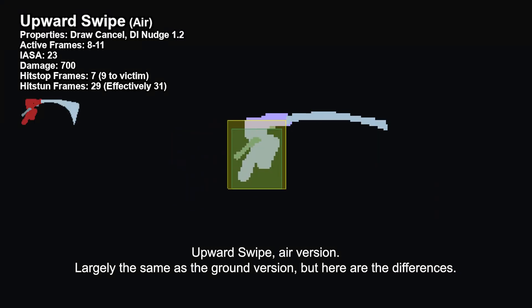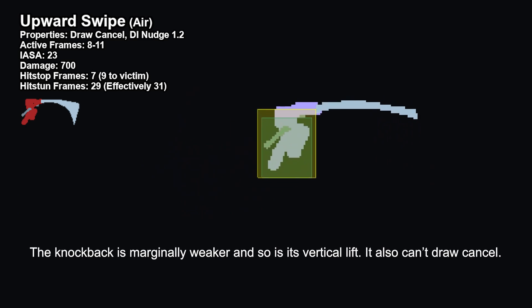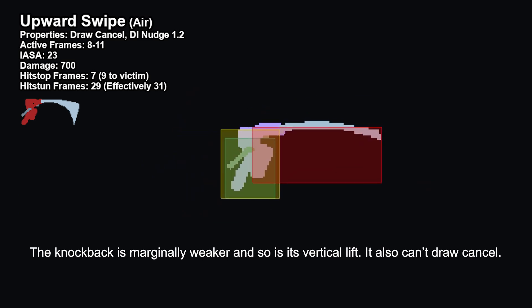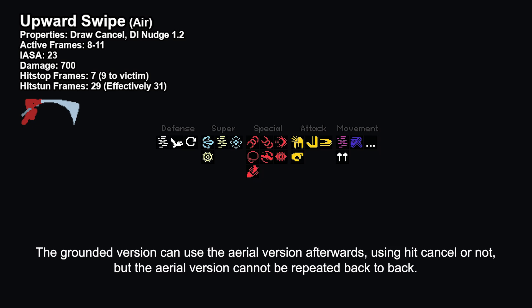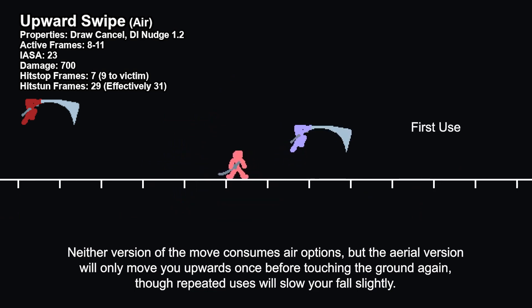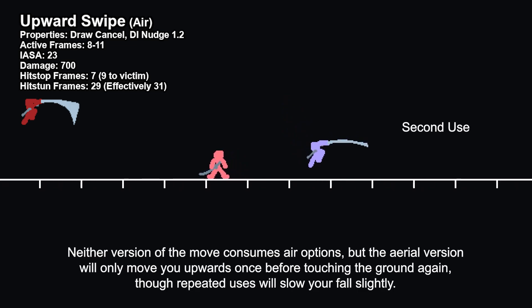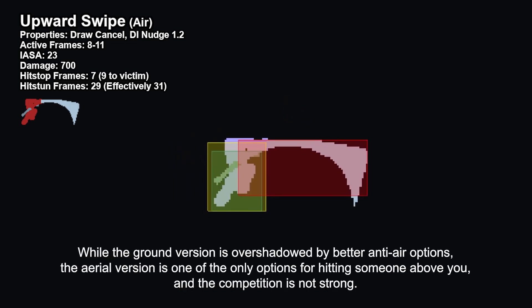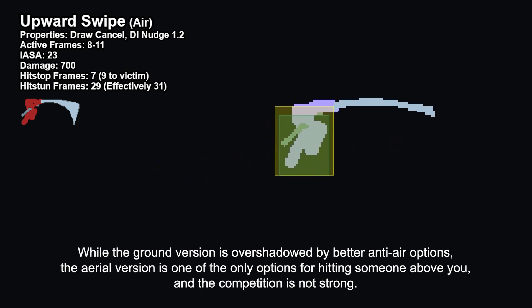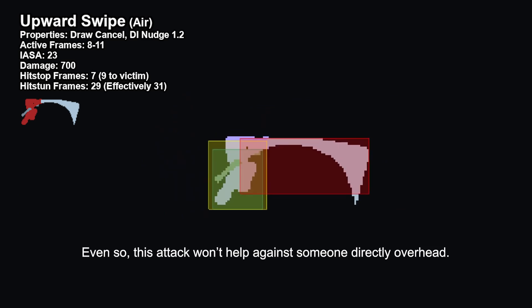Upward Swipe, air version — largely the same as the ground version, but here are the differences. The knockback is marginally weaker and so is its vertical lift. It also can't draw cancel. The grounded version can use the aerial version afterwards, using a hit cancel or not, but the aerial version cannot be repeated back to back. Neither version of the move consumes air options, but the aerial version will only move you upwards once before touching the ground again, though repeated uses will slow your fall slightly. While the ground version is overshadowed by better anti-air options, the aerial version is one of the only options for hitting someone above you, and the competition is not strong. Even so, this attack won't help against someone directly overhead.